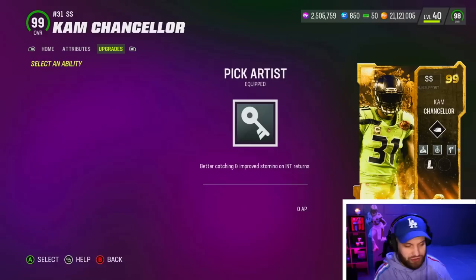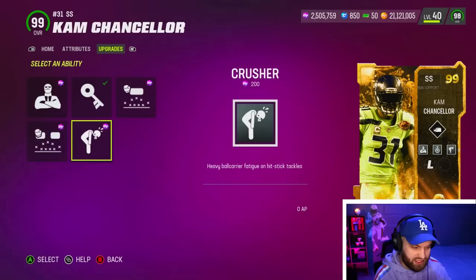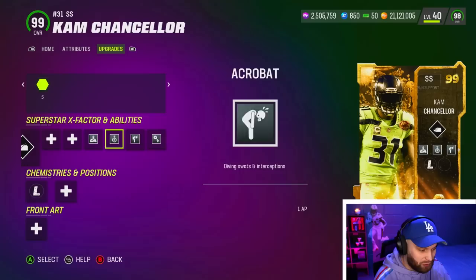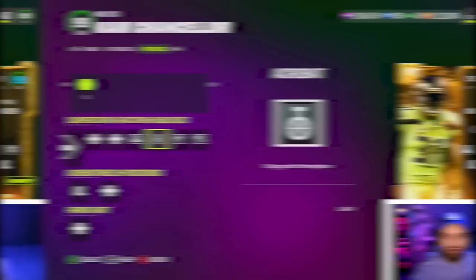Ryan Neal gets two zero-AP abilities — Cam Chancellor doesn't. He only gets one zero-AP bucket. If you want to use him up top, you can use those knockouts, but I am electing to spend three AP on him today. We're gonna use Enforcer, stack that up with Crusher so hopefully we can get a fumble or two in this gameplay, and then we've got Acrobat of course.